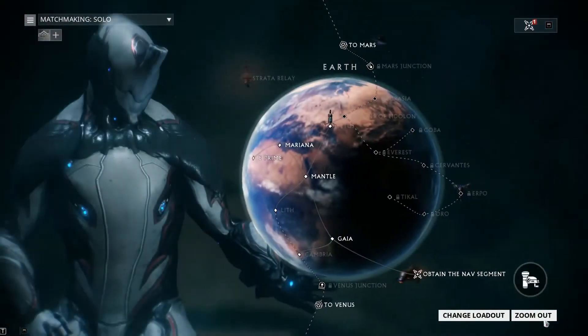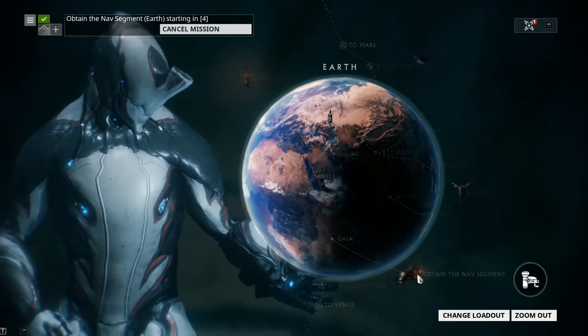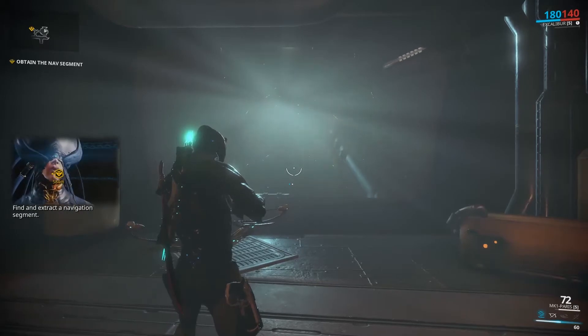In the next part of the Warframe tutorial — getting started — we need to get ourselves a nav segment. We do that once again on Earth. There is very little to this mission: your galleon can be made compatible with your ship. Find and extract a navigation segment.